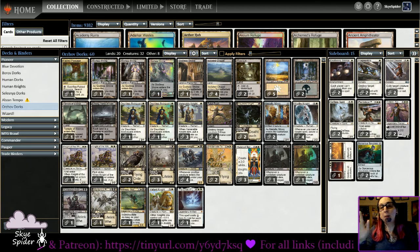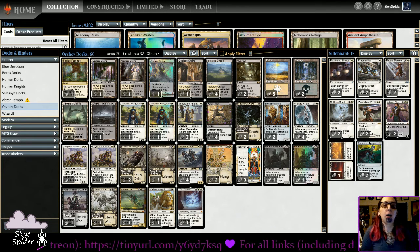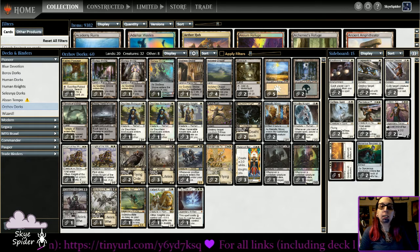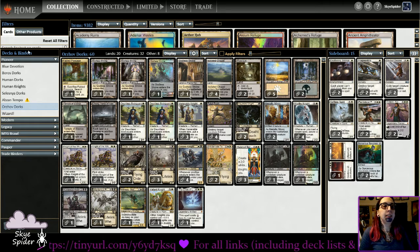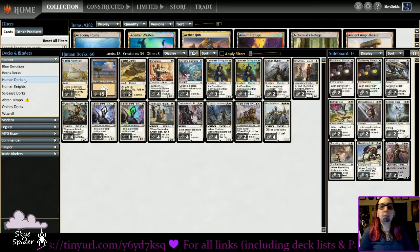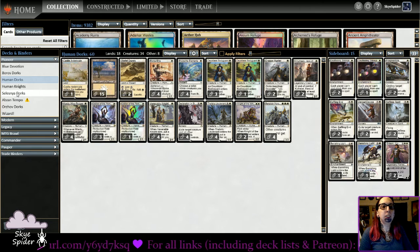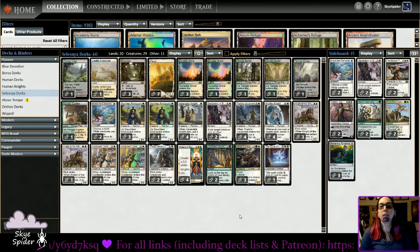What's up everybody, Sky Spider here — Magic veteran and queen of tarantulas. We have another interesting video here. The white weenie archetype in Pioneer has been doing very, very well for me. The main build is the mono white version, and as you've seen on my channel, I've been running the Silesnia version which has done very, very well — lots of 4-1 finishes.